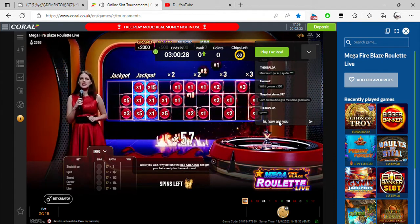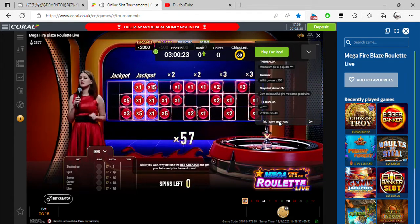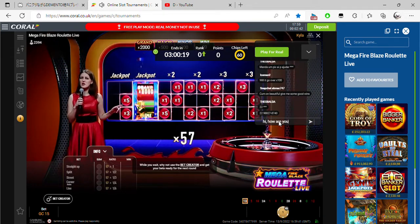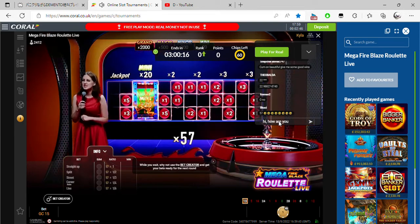Two more spins. Okay, this is going to be the final spin. Come on. All right, we're out of spins, but at least 20x is going to be added. So let's see — maybe a minor. It's going to be a mini this time.